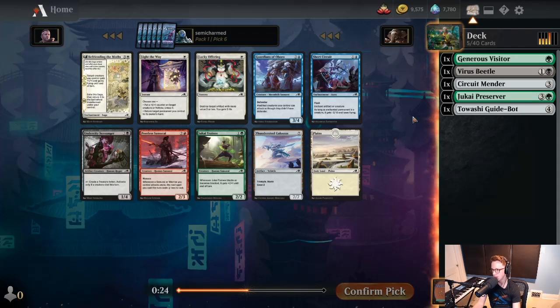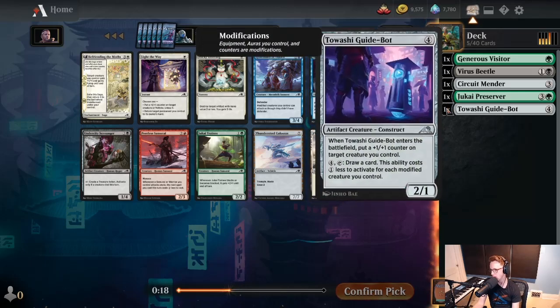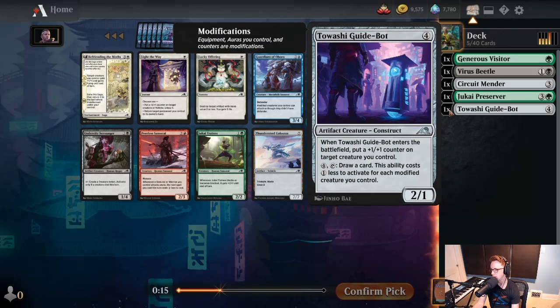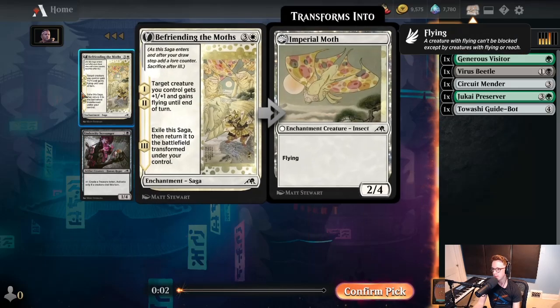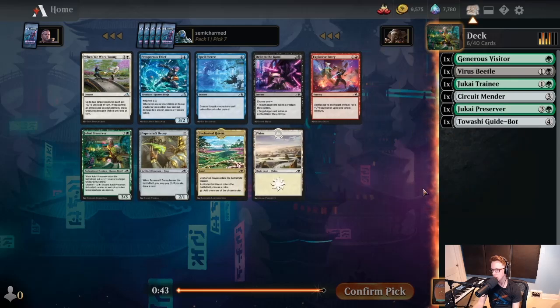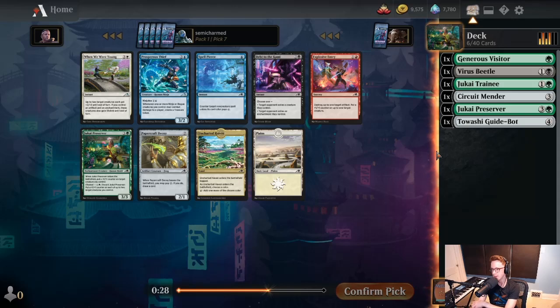We haven't really seen any strong color signals in the last two picks. We've taken colorless cards, which is good because we know we get to play them. Our artifact count is actually getting higher, which means if we pick up a Network Terminal we might be able to utilize that as well. Here we're going to take Juke Eye Trainee — it's a solid two-drop. Unfortunately it's not an enchantment. We could take Befriending the Moths, but I've found this card to be kind of low impact. I'd rather take solid power and toughness cards over more situational stuff. The Sagas are very good in this set, so we'll be hoping to pick up a few of those.